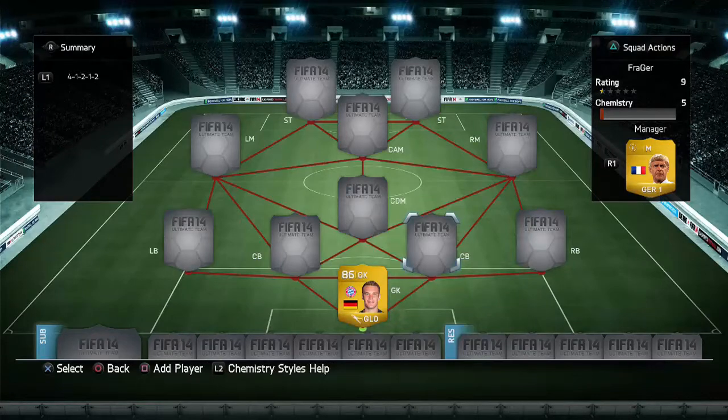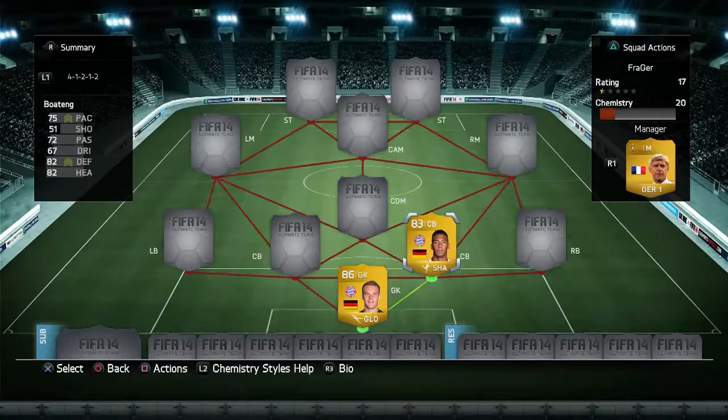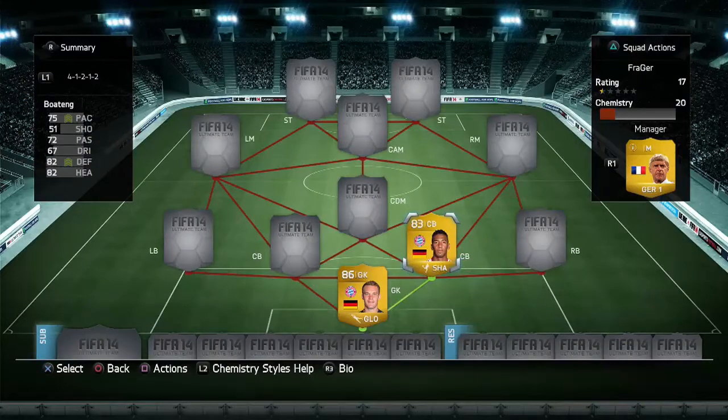Moving on to the first centre-back, and that is Boateng. I could have gone with 2nd in-form Hummels or even man of the match Boateng, but like I said with Neuer, his normal card is very very good. So I thought I'd go with that and put Shadow Chemistry Style on — he's always impressive.